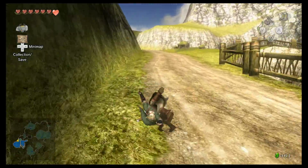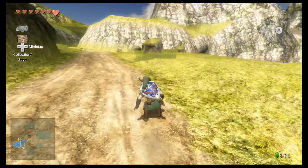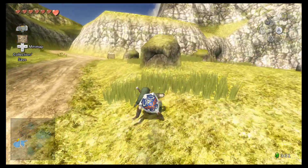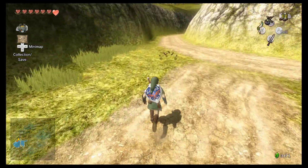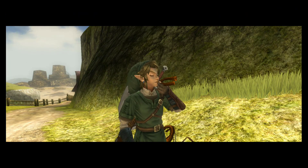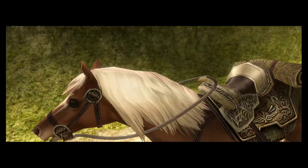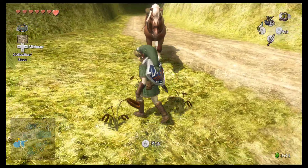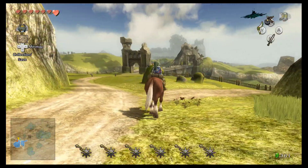We're gonna go where we need to go — Hyrule Castle — and we're gonna go see Bae, but there's a few things we want to do first that we're going to do first, gonna get Pappy to do them. Plus it's just easier to get back this way. We're gonna head back over to the bridge.